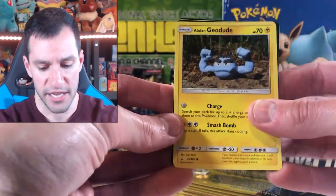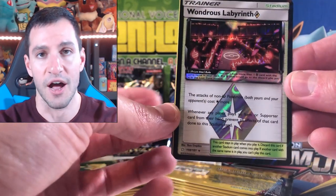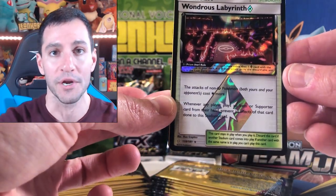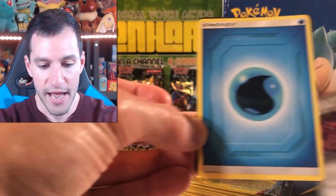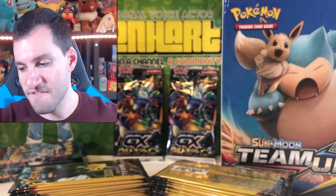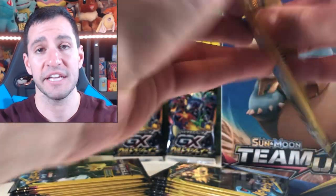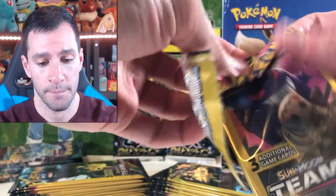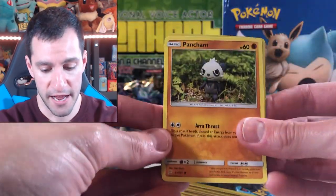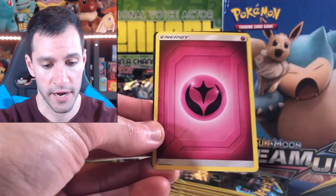This is Pokemon Team Up for people that don't know — this is the newest Pokemon card set released on February 1st. Great set, love this set, the artwork is incredible. Our first prism star of the opening is a Wondrous Labyrinth — very cool looking prism star — and then a Water energy to rub it in my face that we did not get the guess-the-energy game right. So I want to say Leaf energy for the next one.